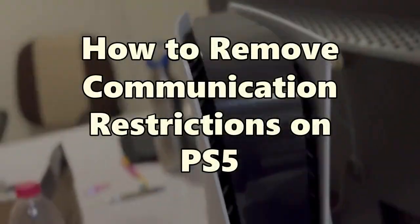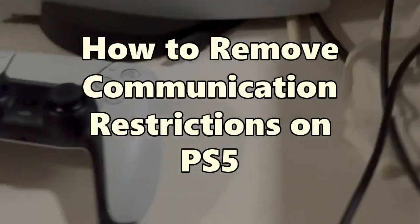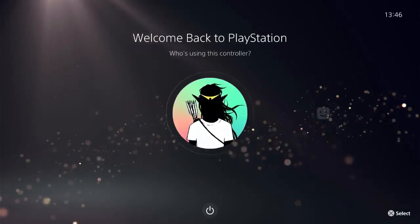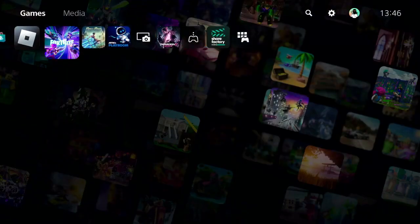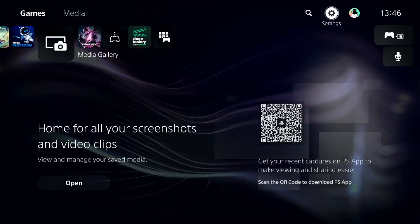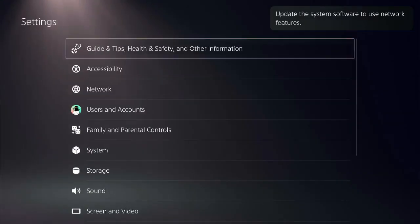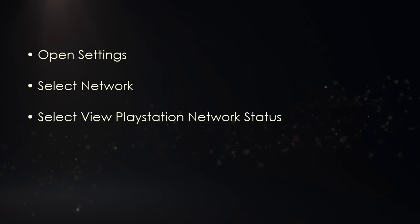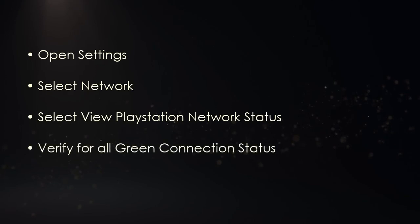Let's look at the steps to fix this issue. Open the PS5 and go to the home screen. On the top menu, locate the settings icon. First, we'll need to verify if the network status is green — open Settings, go to Network, choose 'View PlayStation Network Status', and verify it is green.